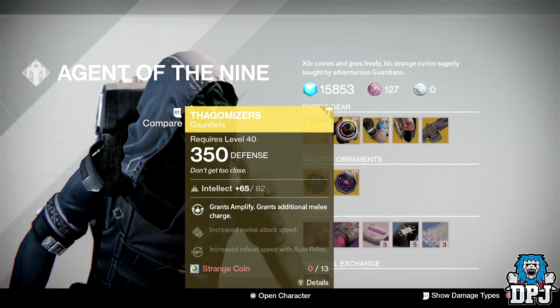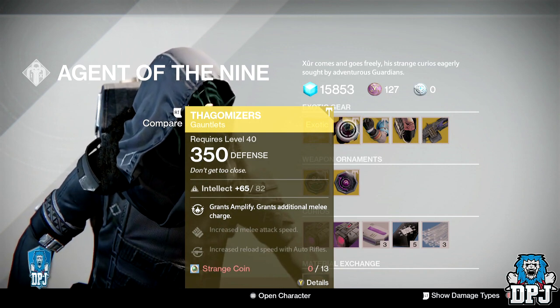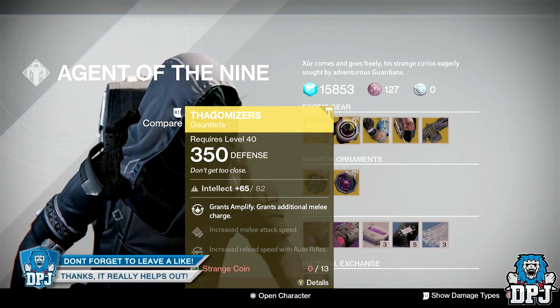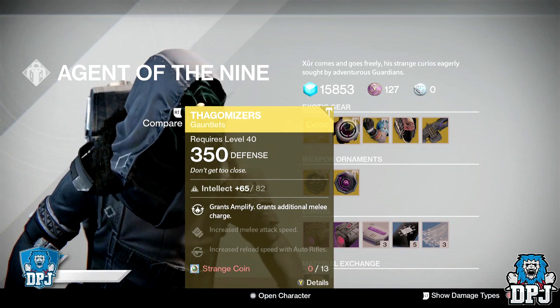For the Titan we have the Phagomizers, dropping at 350 defense. These grant an additional melee charge and will cost you 13 strange coins, offering 82 intellect.